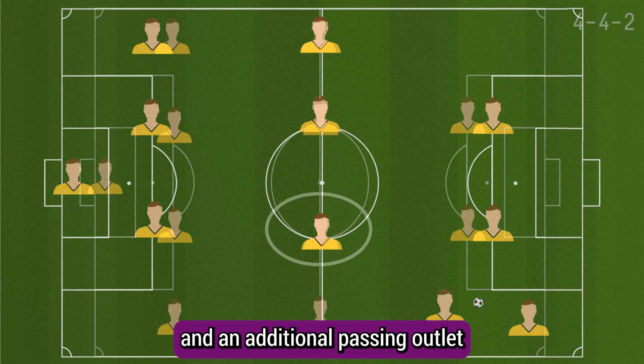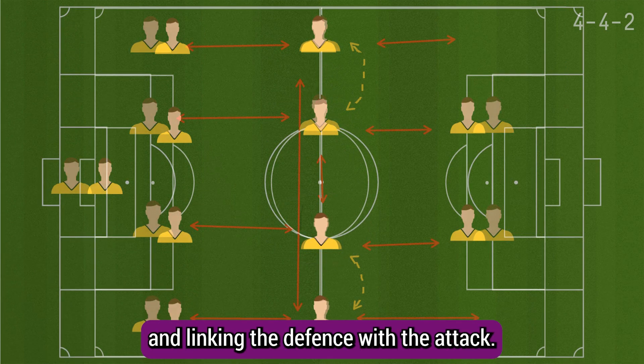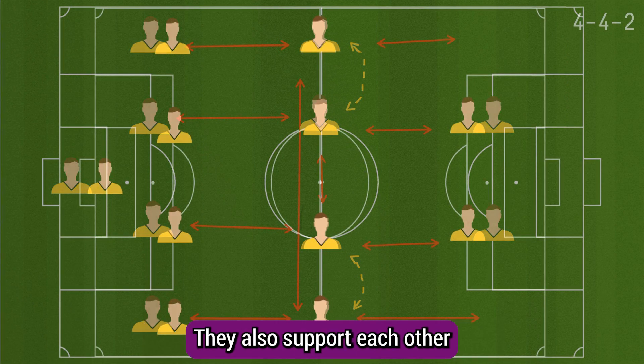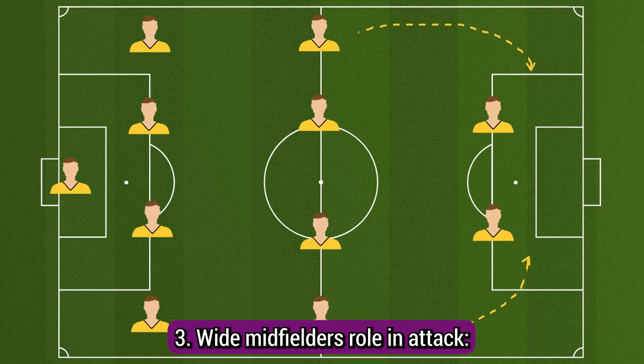Second is central midfield control. The central midfielders play a pivotal role in controlling the game and linking the defense with the attack. They receive passes from the defenders and distribute the ball to the wide players or forwards. They also support each other in midfield battles and provide stability to the team's possession.